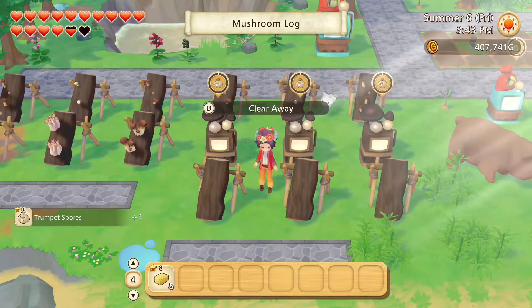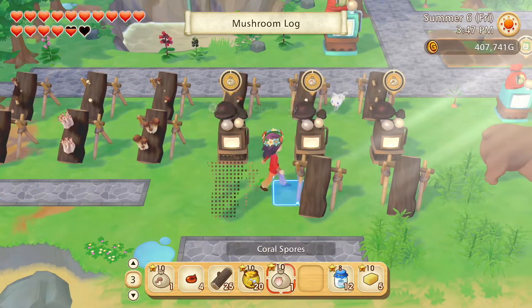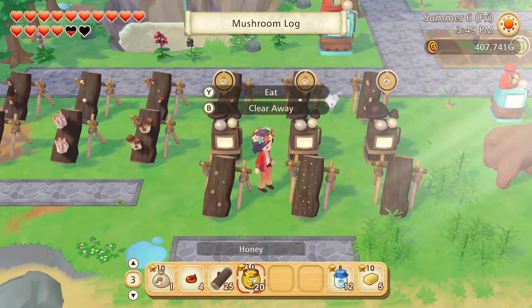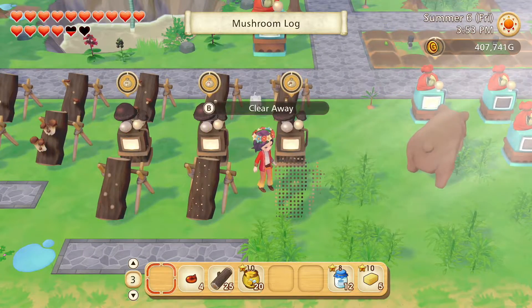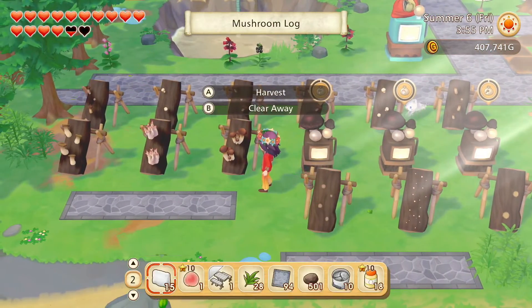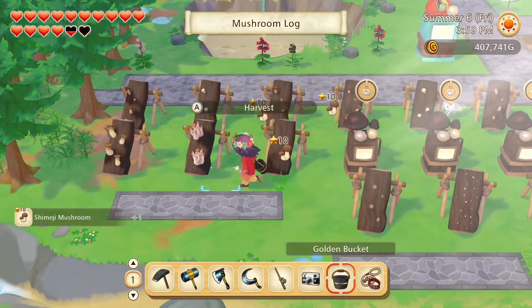I find it really irritating that trees can grow in places where I can't put anything. The game is like, nope, there's not enough room here to put any tiles or things down, and yet trees can still grow there. Super annoying. The spores are done, so we'll plant them right here. And these mushrooms are grown now, so let's harvest.